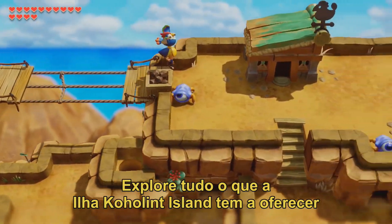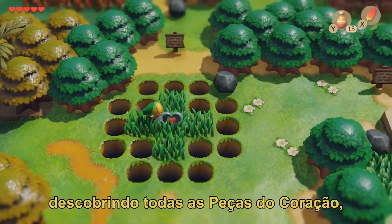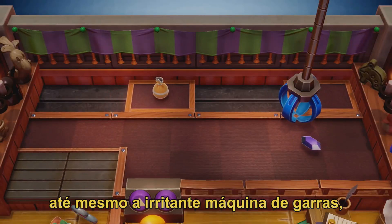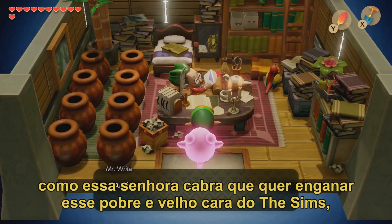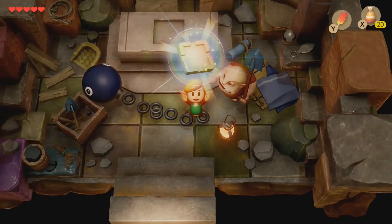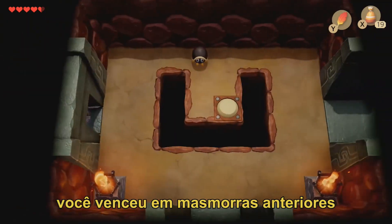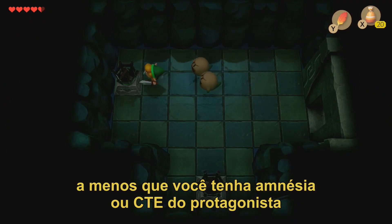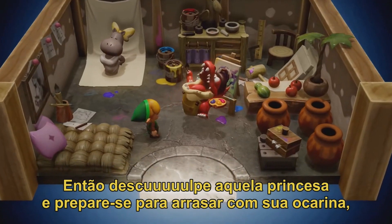Explore all that Koholint Island has to offer and wring every last drop out of what is essentially still a Game Boy game, by discovering all the pieces of heart, fairy fountains, and secret dungeons. Play all the mini games, even the annoying claw machine one. Destroy the land in search of seashells like some sort of topiary maniac. Assist the locals, like this goat lady who wants to catfish this poor old Sims guy. Or even try out one truly new thing they added: Dampe's dungeon remixes, where you'll get the opportunity to take rooms you've beaten in previous dungeons and mash them up to make brand new ones to extend your playtime — I guess. It's definitely not fun unless you have JRPG protagonist amnesia or CTE or something, because then they're new puzzles every time.